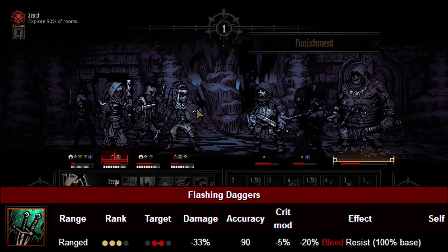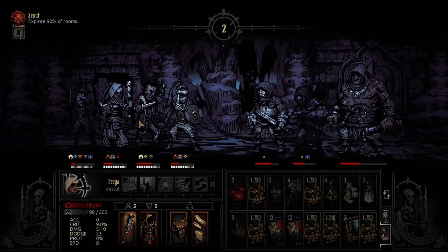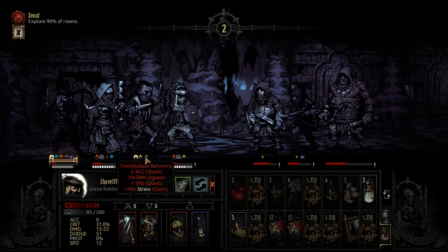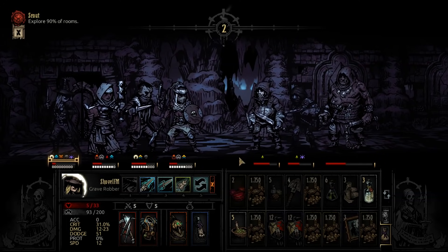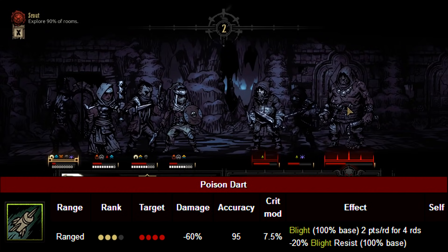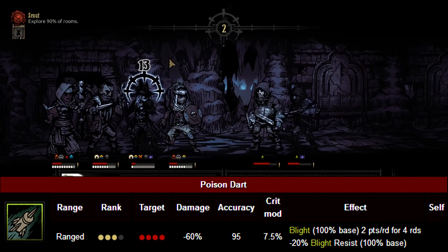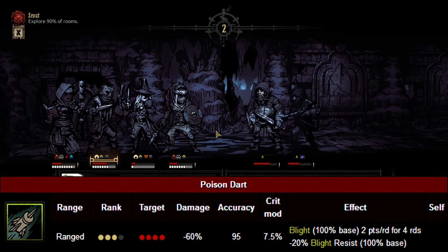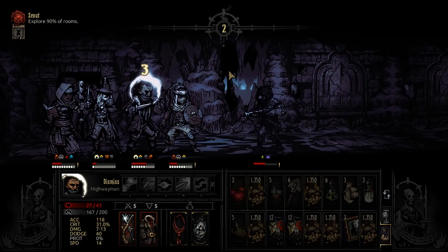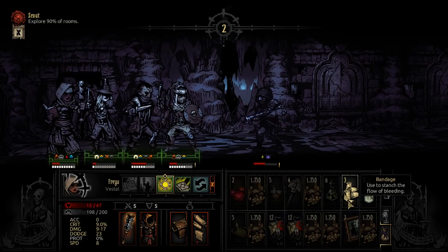She can be used in cleave compositions, and she's one of only two characters with baseline armor piercing alongside the Shield Breaker. For heavy blight teams against enemies with low blight resistance or multiple turns — like the Fanatic — you can stack blight and put out a lot of damage. The Farmstead trinket increases blight duration, making it really good for sustained blight damage.